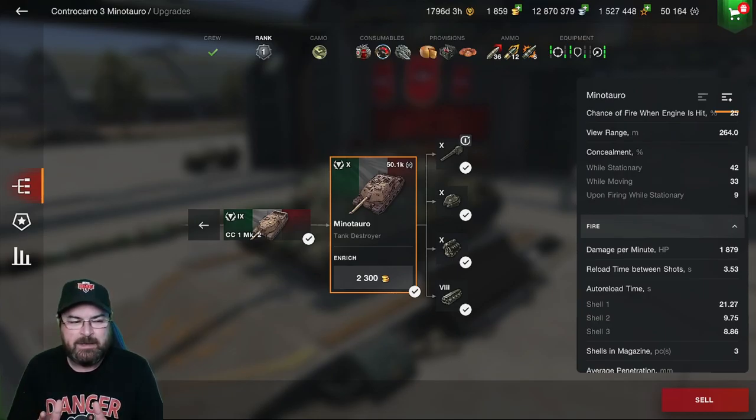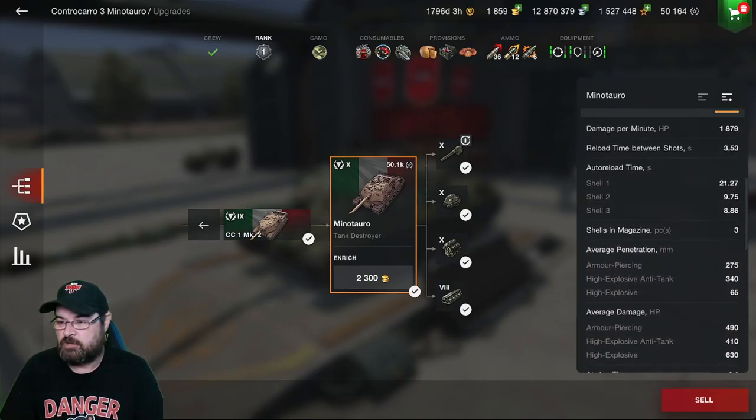View range is 264 — remember, these stats reflect all equipment loaded. Concealment is 42 — that's with camouflage paint and a camo net — so it's not the best camo profile: 33 while moving and 9 while stationary. DPM is a shocker: 1879. That's pretty bad, and you can start to see why, with a 21-second reload on shell number one, 9.75 seconds on shell two, and 8.8 seconds on shell three.